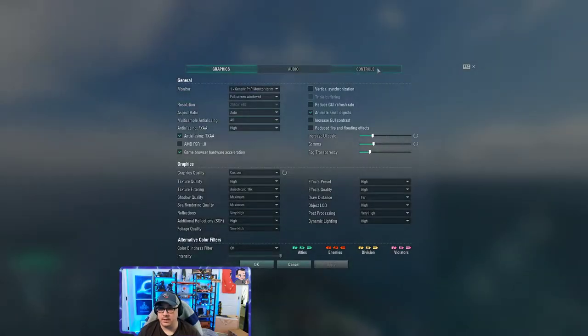Another setting I change is the collision avoidance system — it defaults to on. Essentially, if you're headed at an island or a friendly ship, it attempts to turn your ship to avoid the collision. For me, those turns have sometimes resulted in catastrophe, like turning me into torpedoes. I found it easier to shut that off and try to avoid islands myself.